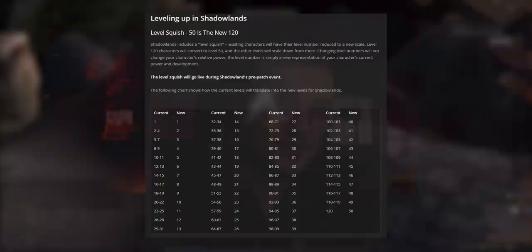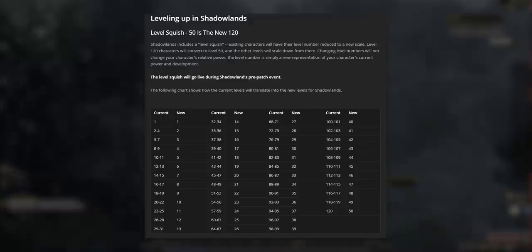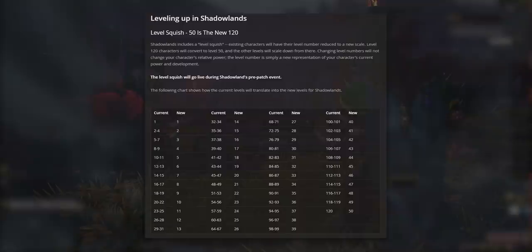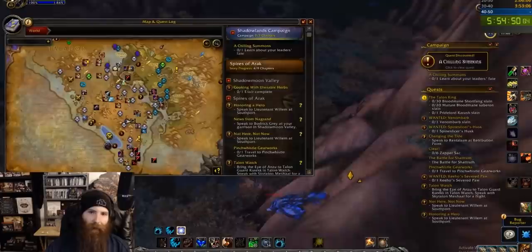This entire thing is based off changes to leveling. Blizzard have revamped the leveling process of WoW so you can level from level 10 to level 50 in any expansion, with level 50 being the equivalent of 120 before the squish. They've also made leveling faster across the board, meaning levelers benefit from less XP needed to level and more XP per quest. We can target the fastest expansions and fastest zones in the game to increase leveling speed.